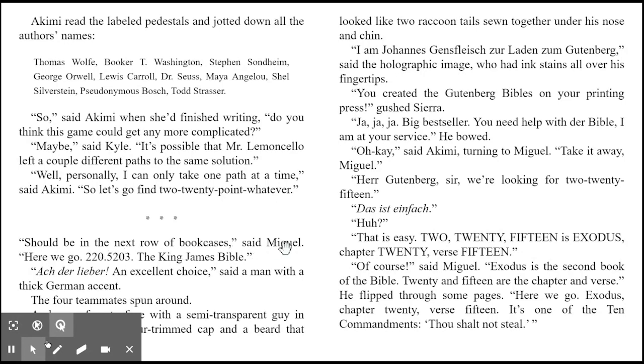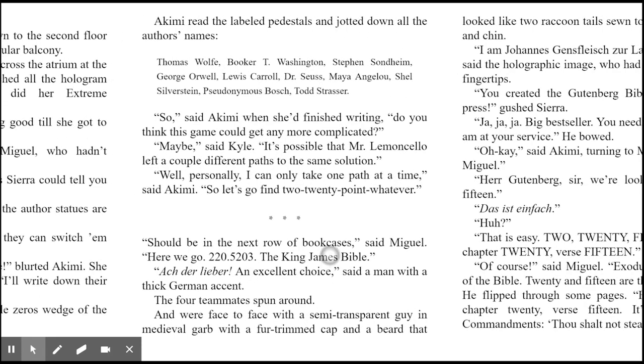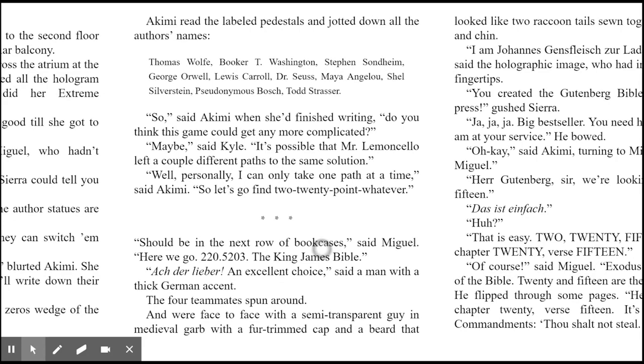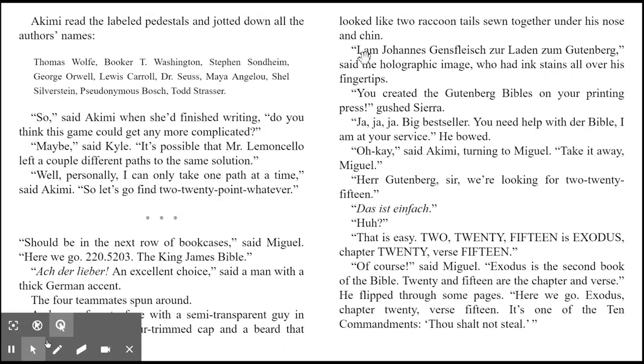Should be in the next row of bookcases, said Miguel. Here we go — 220.5203: the King James Bible. 'Ach, der Lieber, an excellent choice,' said a man with a thick German accent. The four teammates spun around and were face to face with a semi-transparent guy in medieval garb with a fur-trimmed cap and a beard that looked like two raccoon tails sewn together. 'I am Johannes Gensfleisch zur Laden zum Gutenberg,' said the holographic image, who had ink stains all over his fingertips.